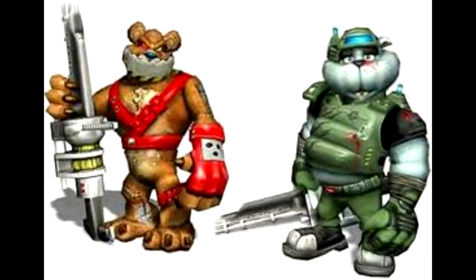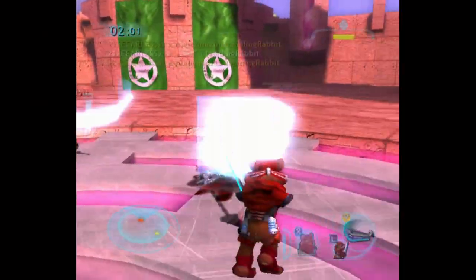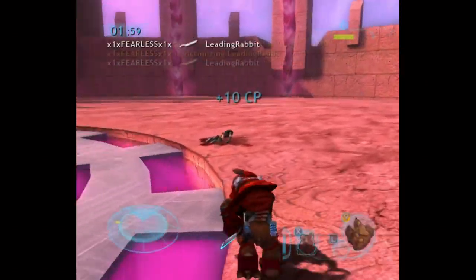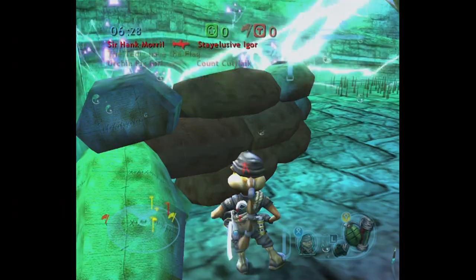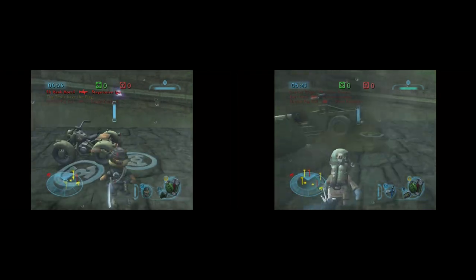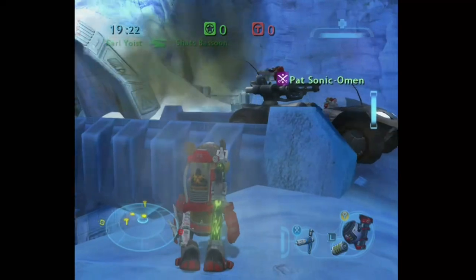First off, we're starting with the Demolisher. Just as his name implies, he can pretty much harm vehicles and objectives with just about anything he has, besides his napalm and smoke grenades. Those two grenades, along with Magnovas and gas grenades, don't harm objectives or vehicles. However, the gas grenade can harm the driver inside the vehicle.